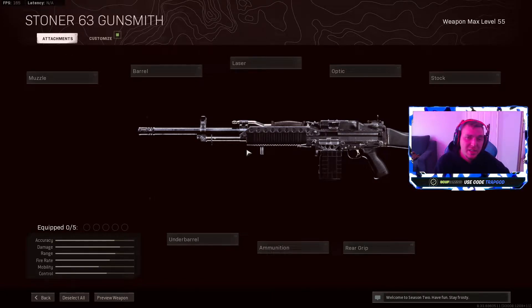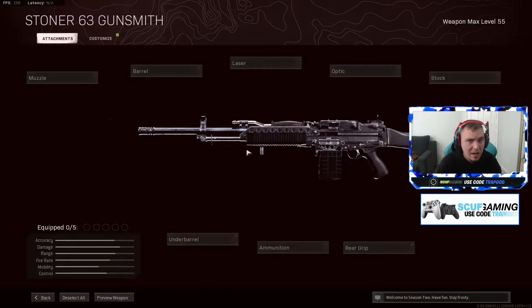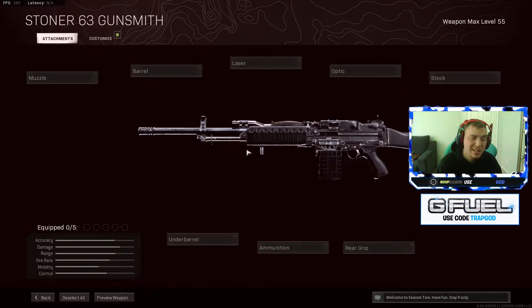Today we're going to take a look at the Stoner 63. This is a gun I think is going to be one of the meta weapons moving into the new season after the FAR, the AUG, and the M16 all get nerfed. This gun does everything and it does everything well — the damage is very high, it has one of the best ranges out of every gun in the game, and the accuracy is extremely easy to control, and that is what makes it a good weapon.